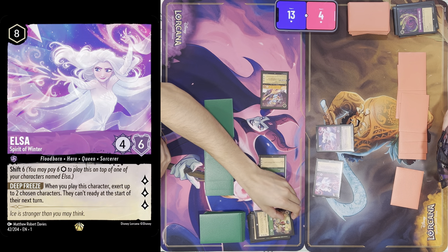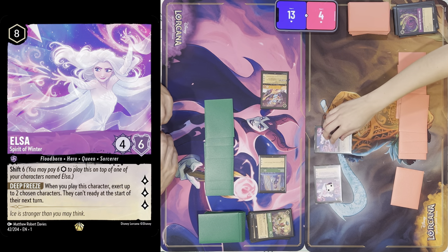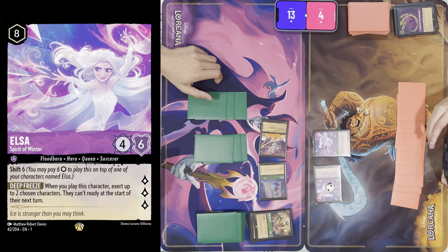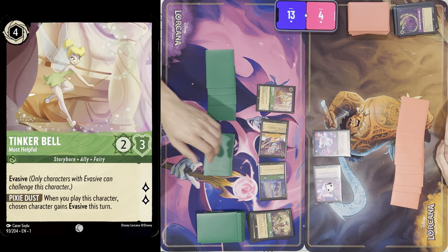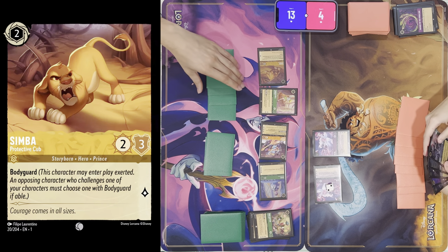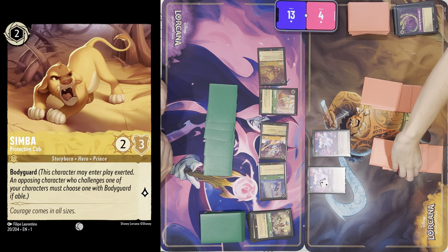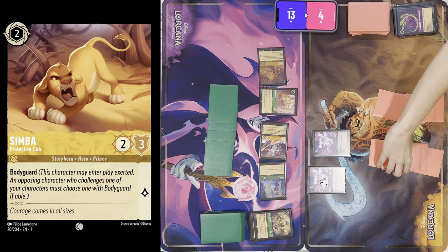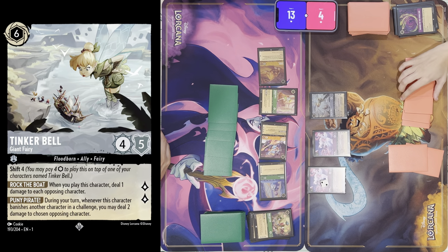So you're taking out Mad Hatter, and I draw a card — Elsa does two damage to you. That'll be my turn. Ready everything, draw. I'll exert four Tinkerbell and exert two to bring him in, and because of his ability, exert it to draw a card. That's the turn. All ready, draw. I'll tap six to play Tinkerbell, which does one damage to everything.